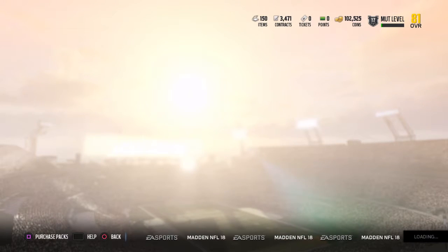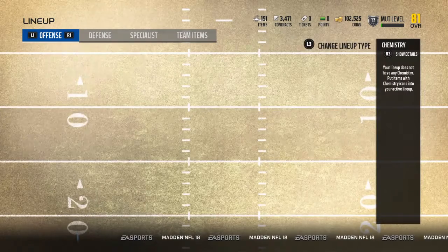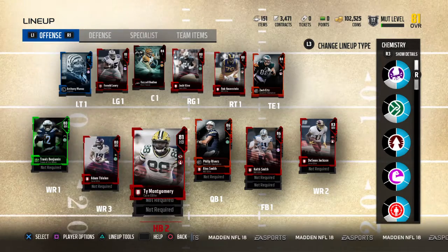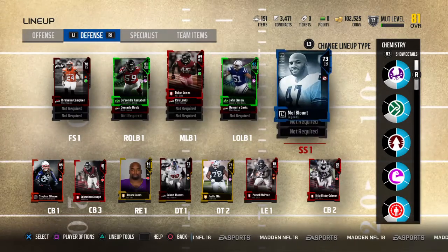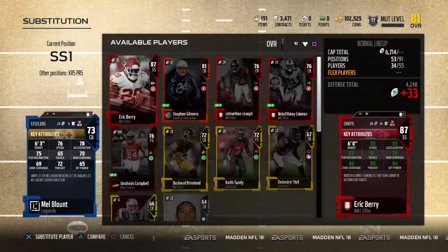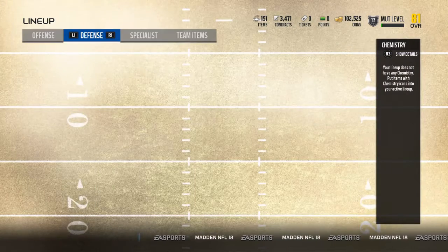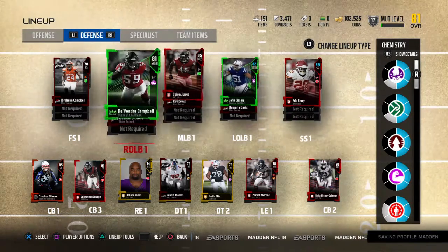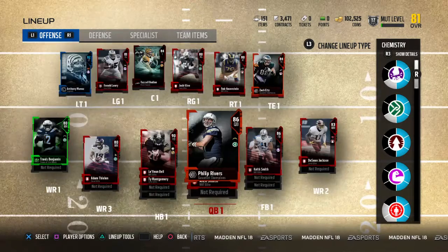Pretty sweet USB Gauntlet stuff. I'll show my team here — got Le'Veon Bell, I pulled him earlier. I put Eric Berry in the lineup, he boosts this squad. It's pretty nice. I hope you guys enjoyed this video.